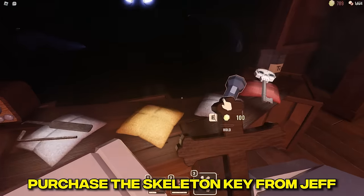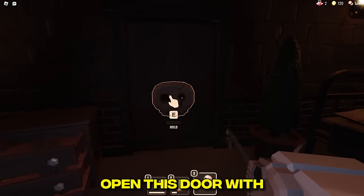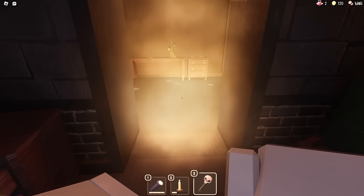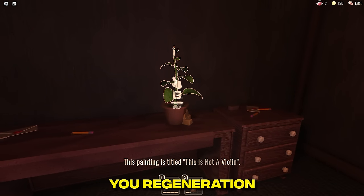Herb of Veritas: purchase the skeleton key from Jeff, then when you reach the hospital, open the store with the skeleton key. You can then pick up this herb — the Herb of Veritas will give you regeneration.